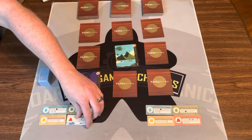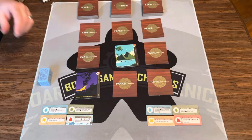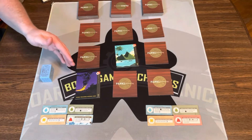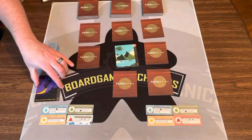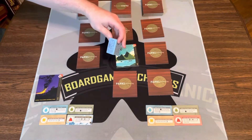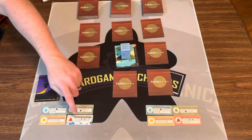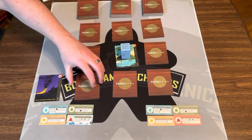I now have this special ability, which when I move the hiker, I can lay it down and block off a row or a column, which is pretty nice. Then I'm going to take one of these tiles and put it in front of me. Then I place the hiker down on a tile — I can use that ability if I want to — and then I bring out a new tile. And that's my turn.